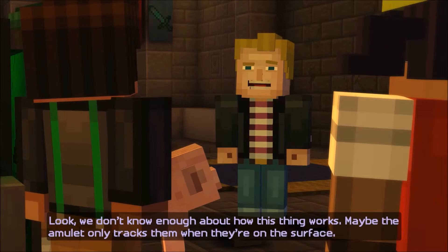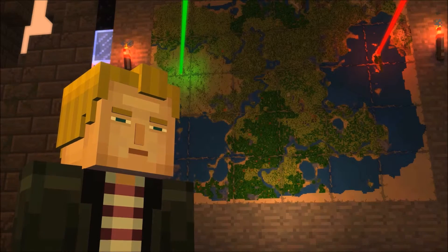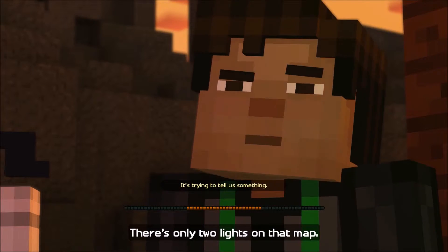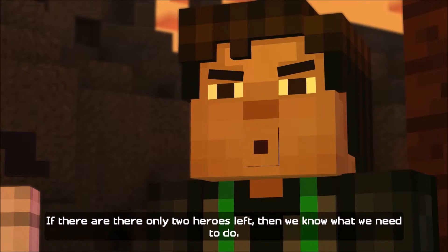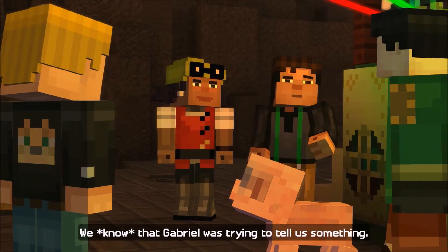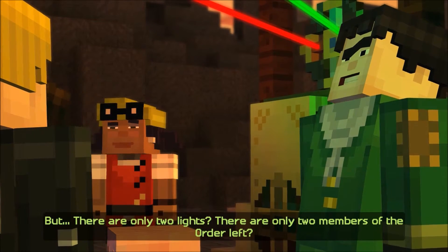Maybe it doesn't work when they're in the Nether. We have to go off what we do know. We have to find Petra — it's trying to tell us something. There are only two lights on that map; there are only two heroes left. We know what we need to do — Petra's relying on us. That Wither Storm is still out there. We've got to find the Order of the Stone, but there are only two lights — only two members of the Order left.